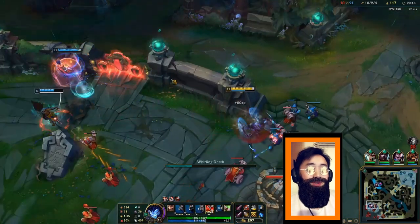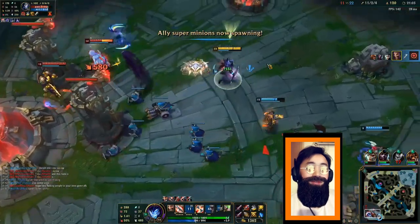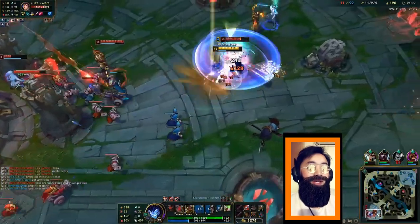When it comes to who has more resources, you want to look at the HP, the mana, the items, the levels, and the EXP. These are all things that come into account — even the jungler at times. But these are the main components you have to look out for before going into a 2v2.